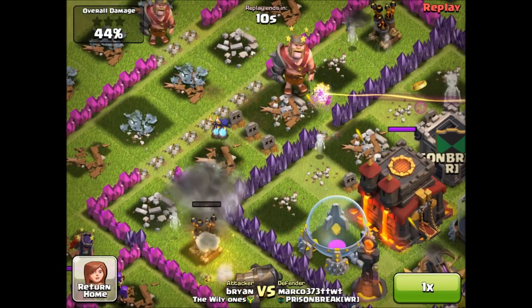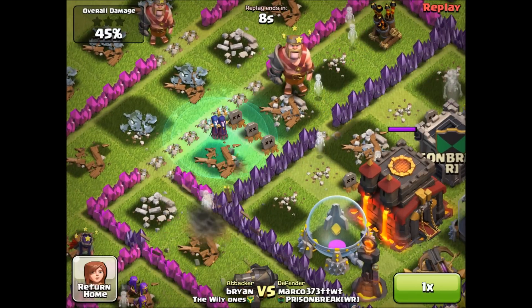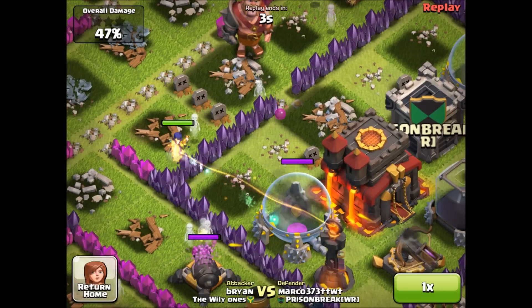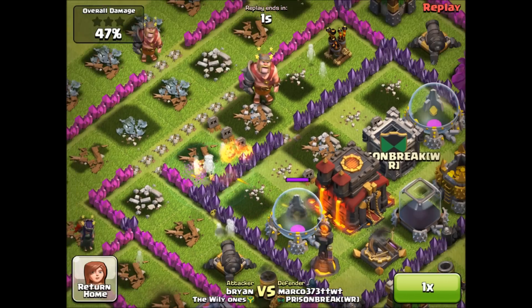They almost destroyed that air defense, which was something. The witches' attack is pretty cool — when they're attacking something they do like a constant stream of damage, so that's neat. But the witches got destroyed.